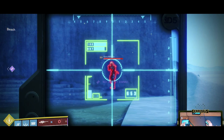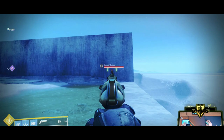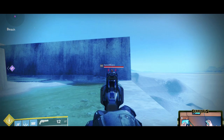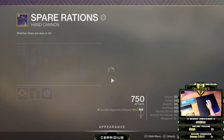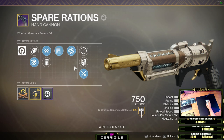If you remember a previous video, we talked about 36 and a half meters of range drop-off for this gun. Ace has more range so Ace should still hit for 60 — and it does, but with a bit of damage drop-off. That's because a Rangefinder Ace normally crits for 70. I posted a video a little bit ago showing my max range Spare Rations — the one with the big four perks everybody wanted: Full Bore, Ricochet Rounds, Rangefinder, and Range masterwork. Subsistence was fine for me.